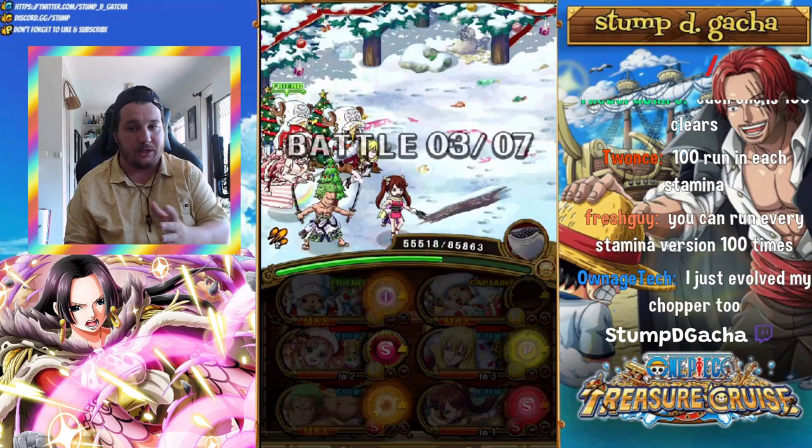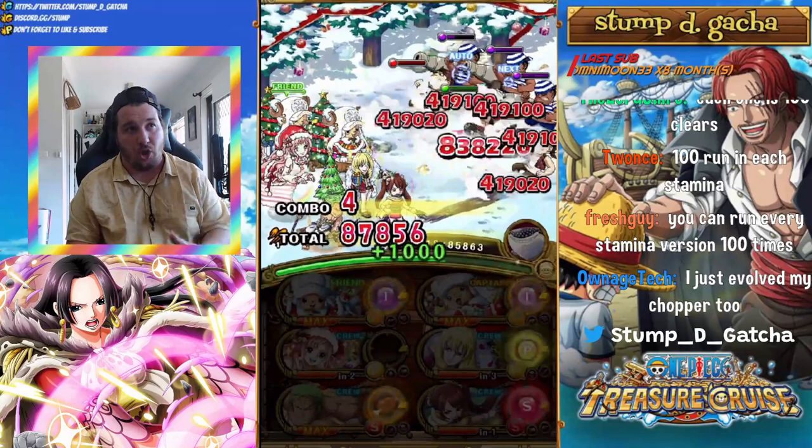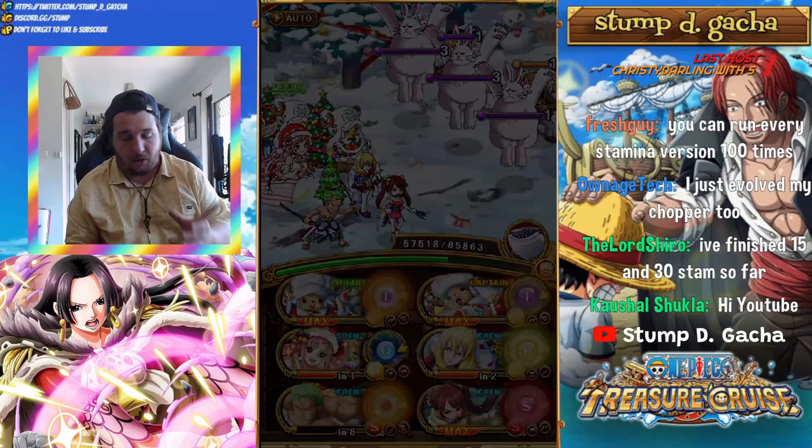From stages five, six, and seven is when you actually need to play. But if you use Shinobu, you can actually just wave clear the first three stages, which is great. On stage four, you can pop Zoro for the first time.